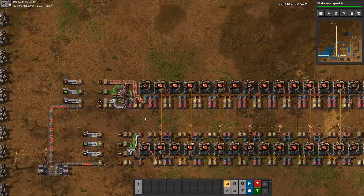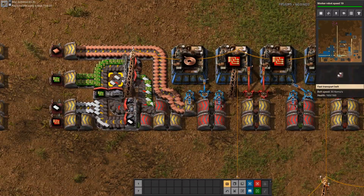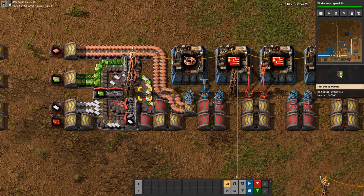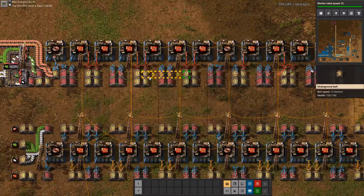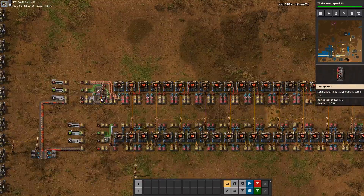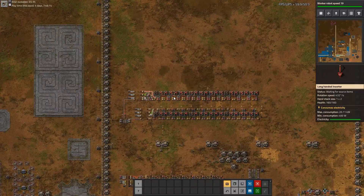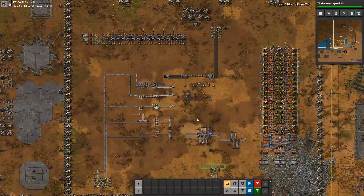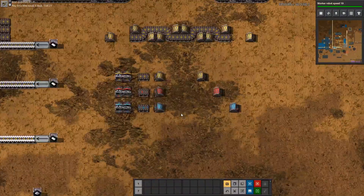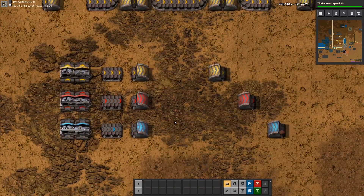This is not great for big throughputs, so if you want to put beacons on top this wouldn't be enough — it's only useful in some special cases. That's the overview of some concepts you can do with your belts, undergrounds, and splitters. Thanks for watching and bye.